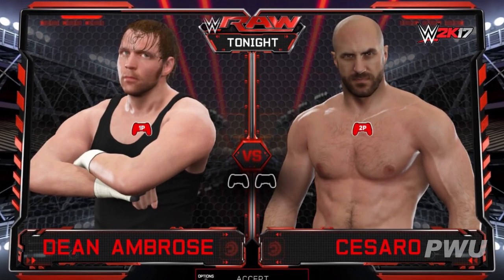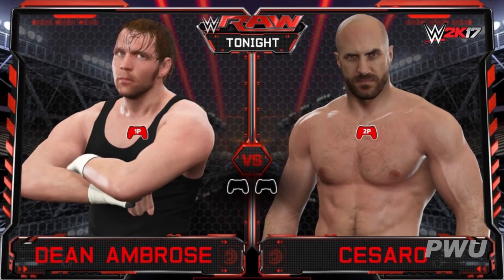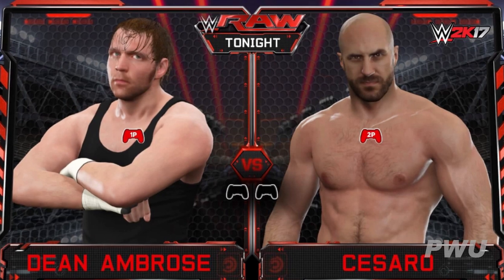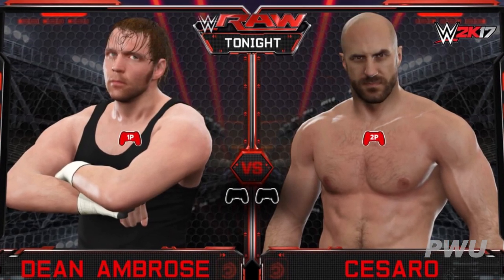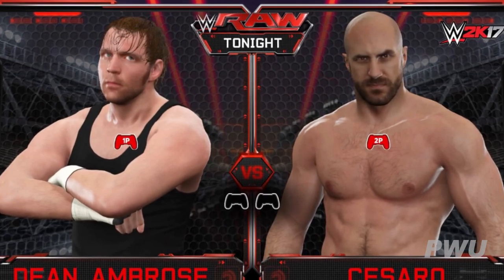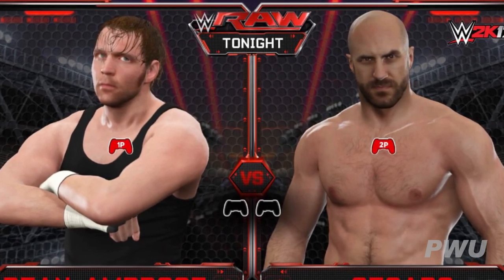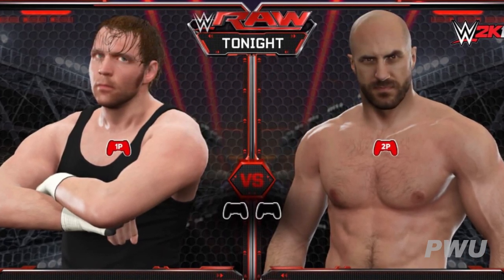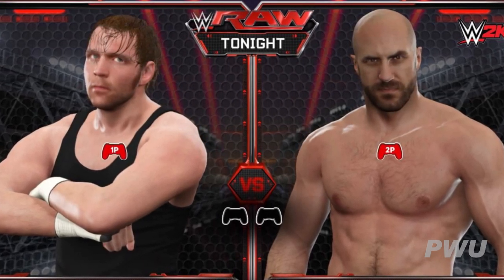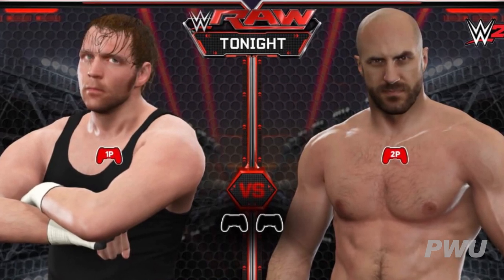Also, before in universe mode you would enter a match, they'd do the entrances, and then it would pause and ask if you want to participate and who you want to be. Now, before you get into the match, once you click play it'll ask who you want to be and show the matchup screen. This is so that — for example — you pick a superstar and the other superstar does a breakout and attacks you during your entrance, which couldn't have happened before.